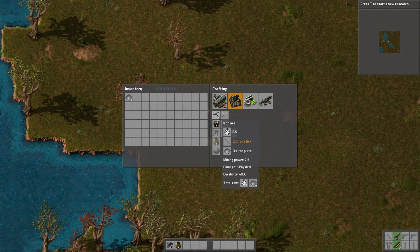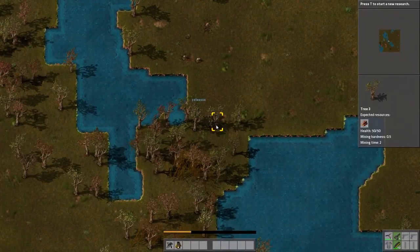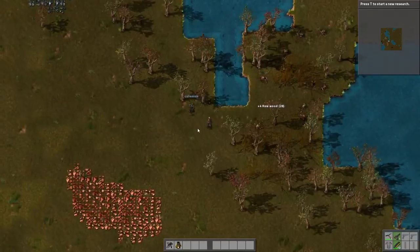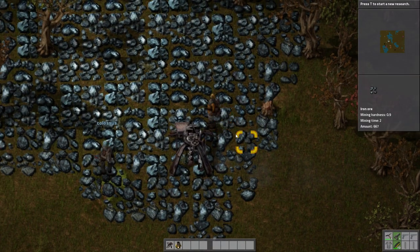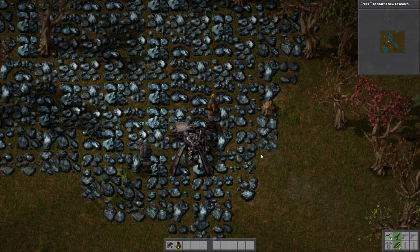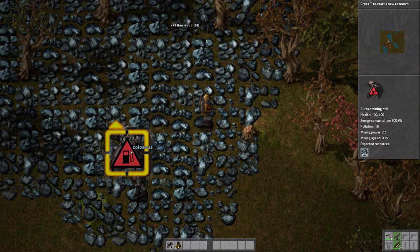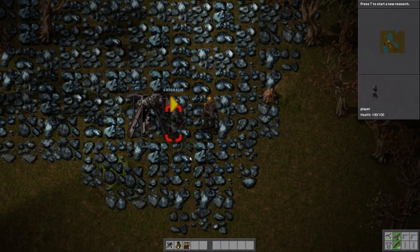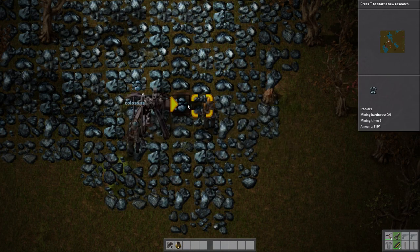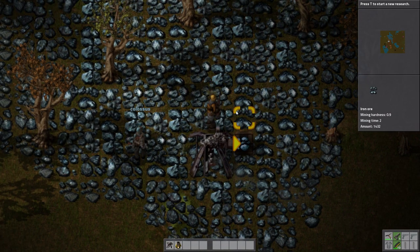We make a pickaxe — an iron axe, yes! Now we can cut trees faster. This is the whole game, actually less fun than Minecraft. Now you see right there it put out some iron. There's iron ore right in front. If we put a chest there it'll just put right in the chest because that's where the arrow is pointing.